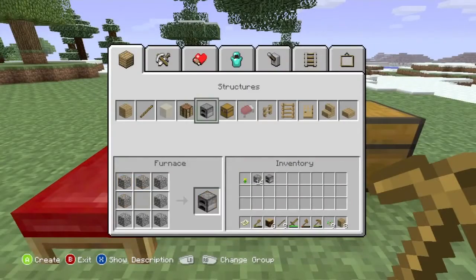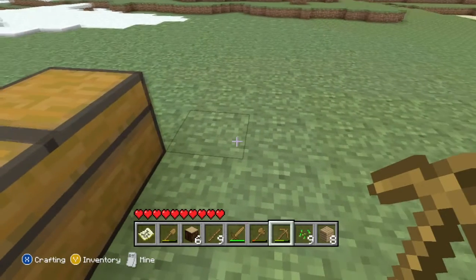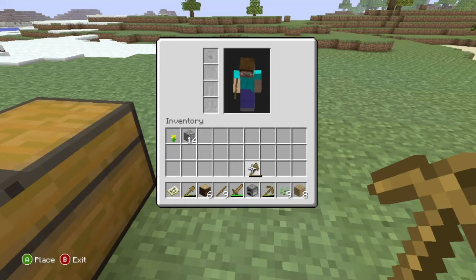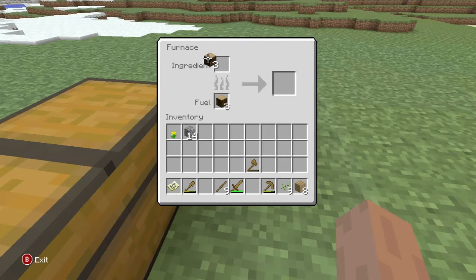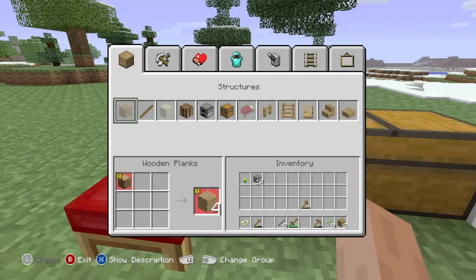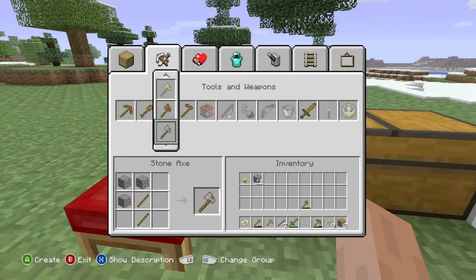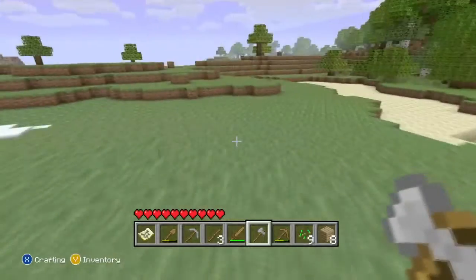I need to make a furnace. So I guess I'll just put that here. We'll take the furnace and stick it here. We'll take half — you can hit X for that — take half, put that down here for the fuel source, and we'll put this up here so we can make some coal. Cool. Now we're cooking. I might as well go ahead and make a couple stone tools. Like a stone pickaxe would be great. A stone axe and maybe like a stone hoe. There are some pretty good resources around here.